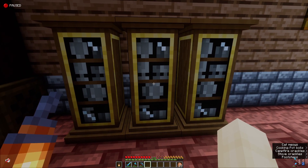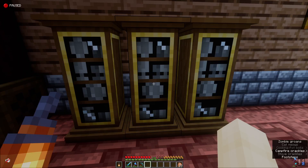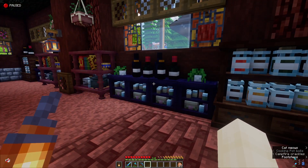Some new blocks again — these are china cabinets. You can actually store stuff in here like chests. Yeah, china cabinets. They're all pretty cool.